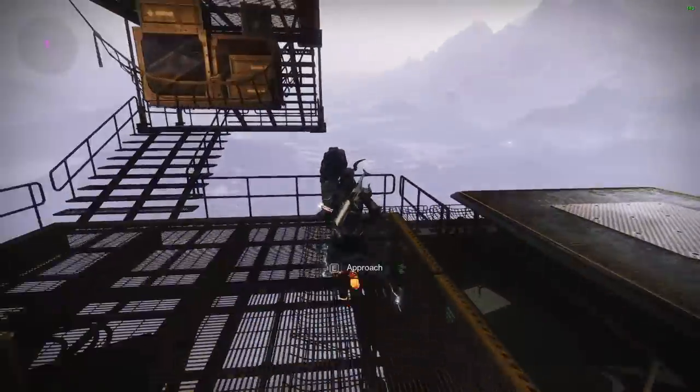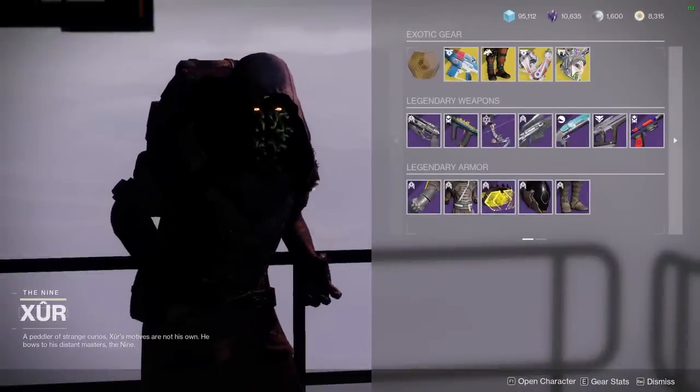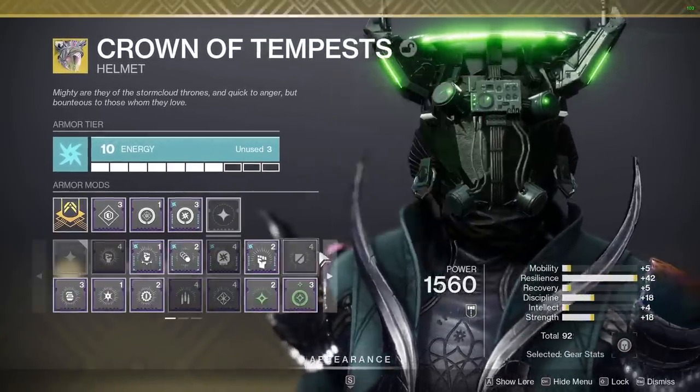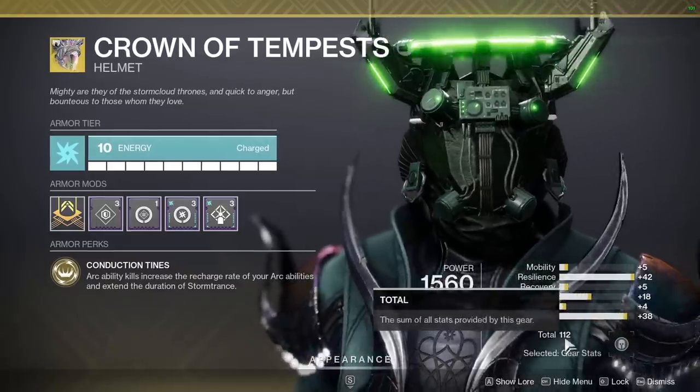He's currently on tower with a 70 base stat, which is the highest exotic armor stat for year 1 exotics — Crown of Tempest, which is an exotic I was planning to use with the ARK 3.0 update because geomags were nerfed. It has a 30 resilience stat.